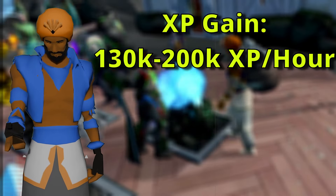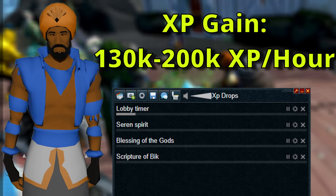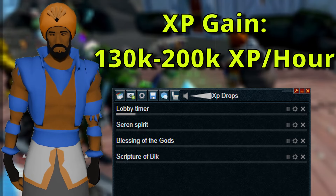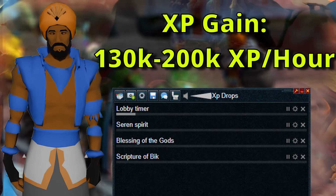However, as this is a gathering skill, I would also recommend having Alt1 set up if you have a Brooch of the Gods or a Grace of the Elves, to check on your seren spirits, blessing of gods, or catalyst of alterations.